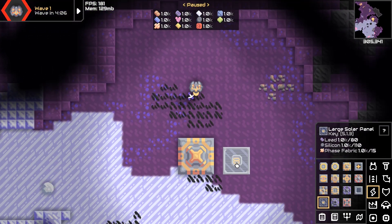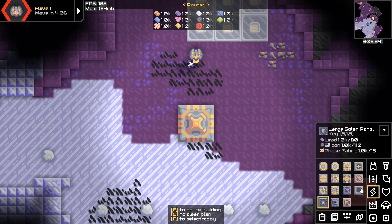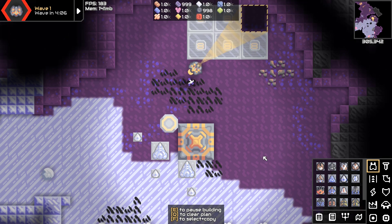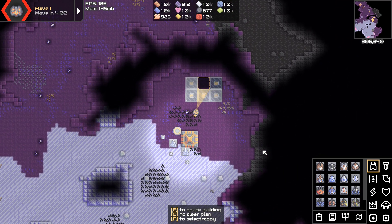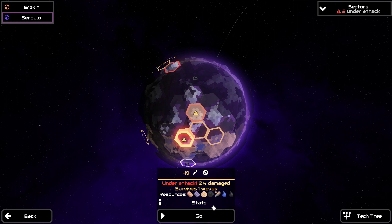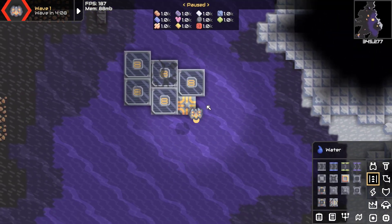First things first, we need to defend each base because if we don't, we're going to lose one and then the challenge is over. I'm going to throw down some solar panels, a big power node, two lancers, and three arcs — that's going to be our defenses. Hopefully I can get this built before the other sector collapses. Done. Going over to sector 49.